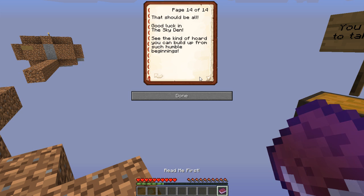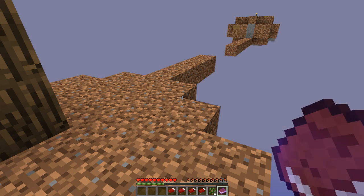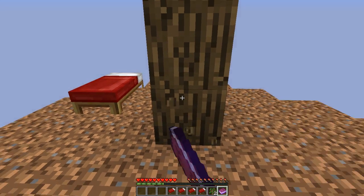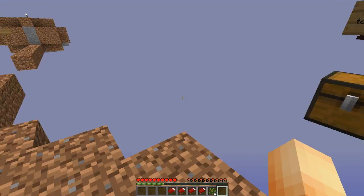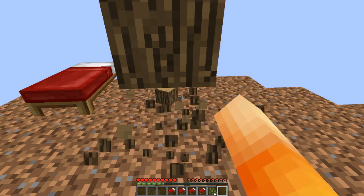Okay, good luck in the Skyden — we got this guys, easy peasy. Let's take these saplings and beds, who knows when we'll need them. I'm not gonna take this book, let's keep that in there. Alright, let's take this tree down.